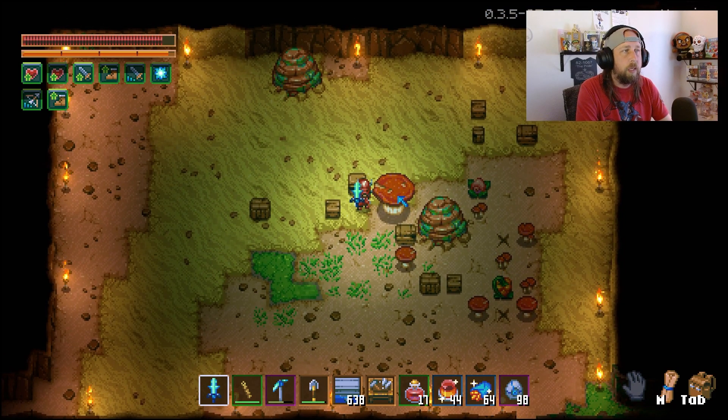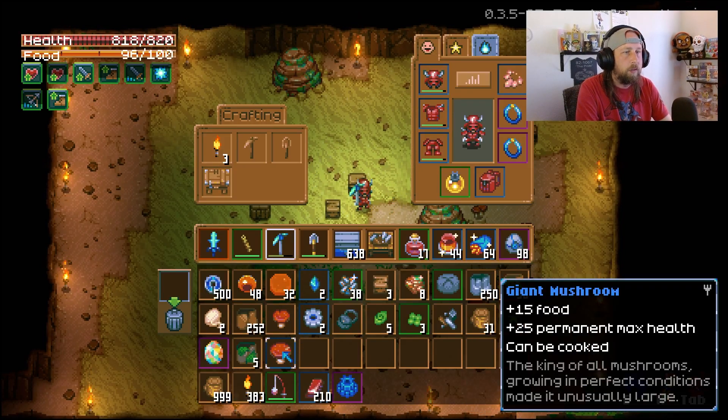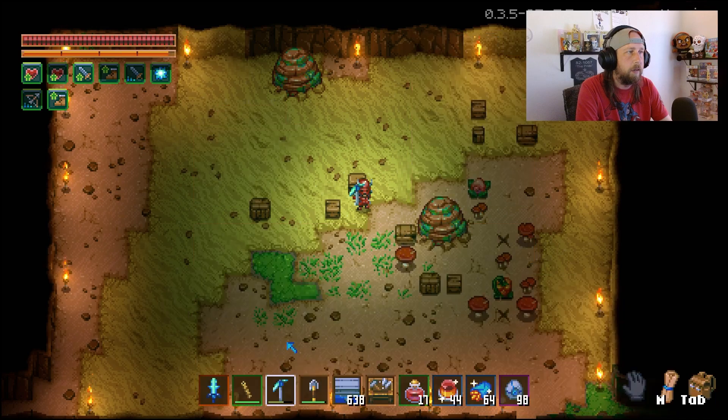This increase is permanent, so you can technically just start new worlds and farm these as much as you want to increase your max HP as high as you want it. I'm thinking they may nerf this in the future, but for now you might want to take advantage of it. Go ahead and pop it down right there and you'll see plus 25 permanent max health — this affects your character permanently for the duration you're playing with that character. All right, so there's the giant mushroom.